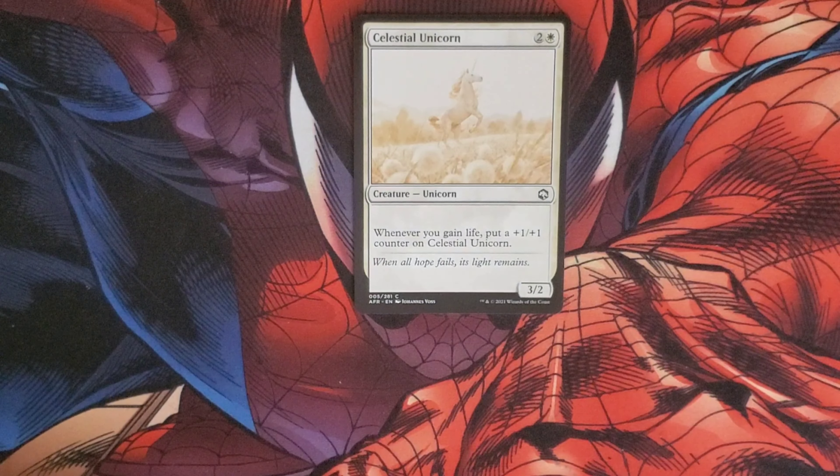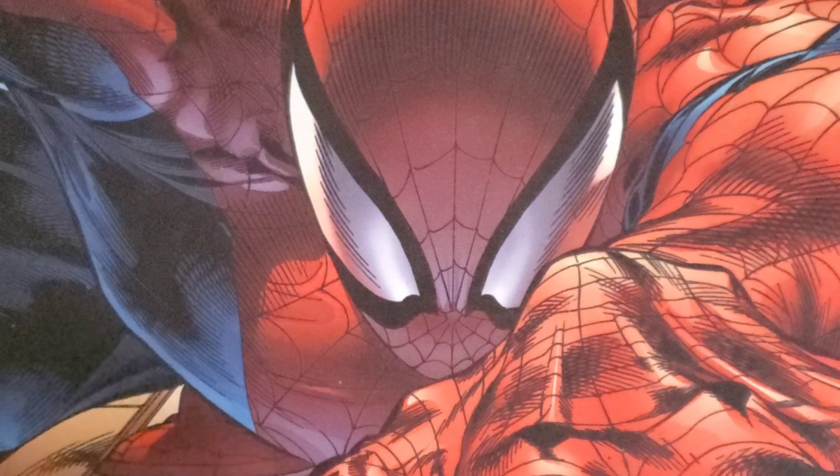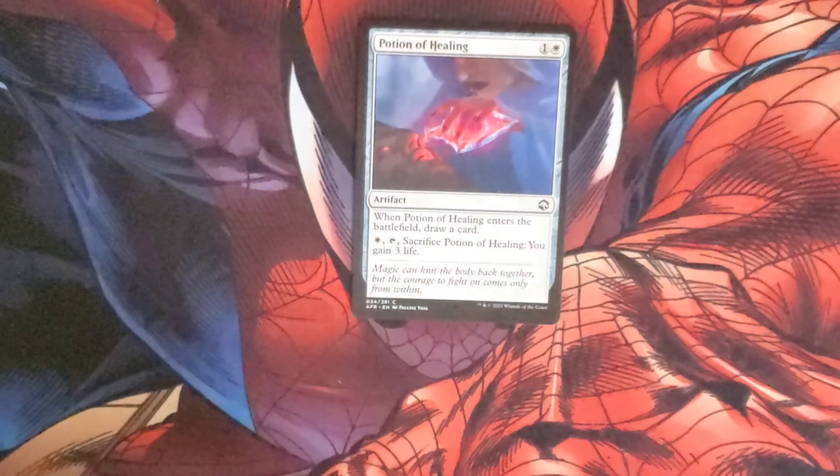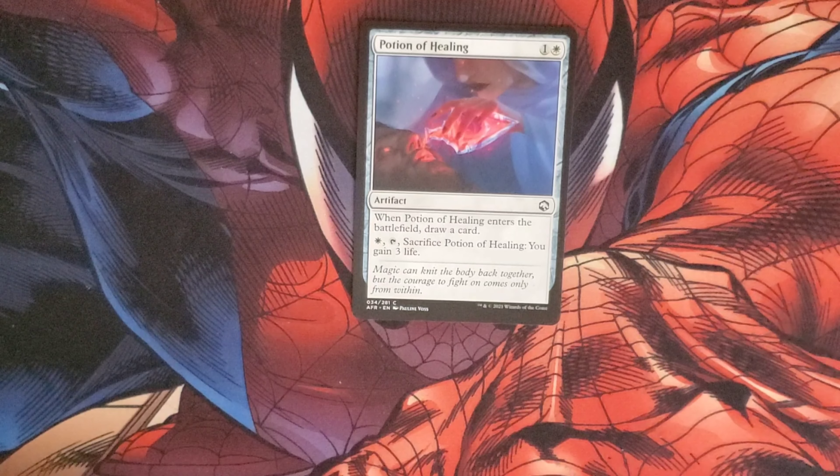Celestial Unicorn costs two and a white for a unicorn. Whenever you gain life, put a plus one plus one counter on Celestial Unicorn. It's a 3/2 body. Talking about gaining life, we have a Potion of Healing — costs one and a white for an artifact. When it enters the battlefield we draw a card, and we can pay a white, tap it, sacrifice it and we gain three life.